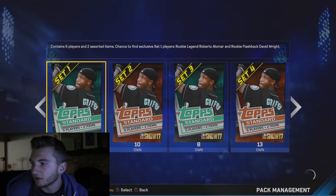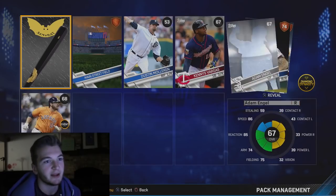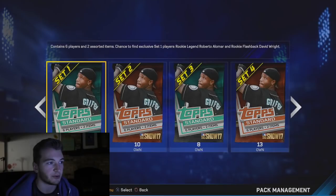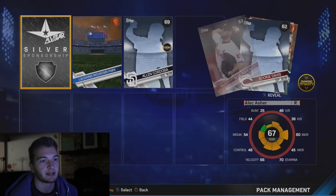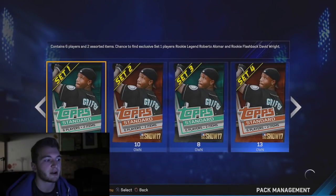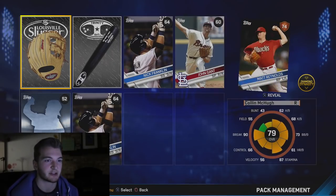Let's start at the beginning. We've already been opening packs for a while and we've gotten so many people. It looks like we're gonna get no one in this one — we got nine packs from set one, that is huge. I would love to get one of the special ones so we can get Rookie Legend Roberto Alomar or David Wright. We got a lot of packs early on in the early sets, so we might have to stop after set four or five.